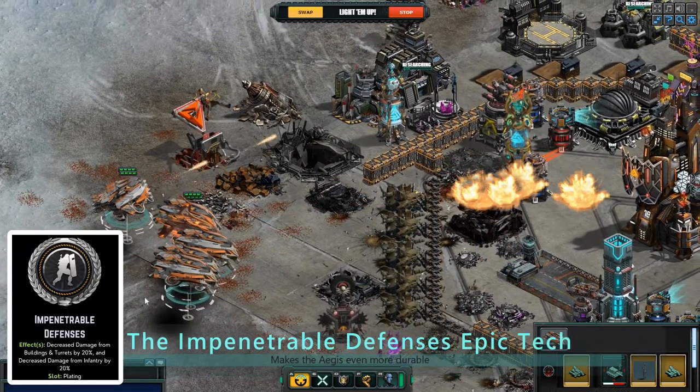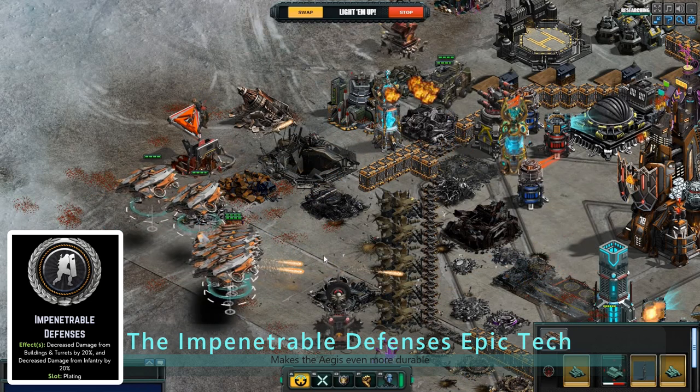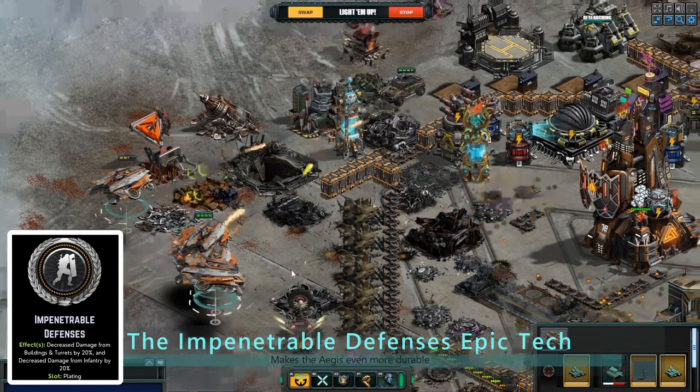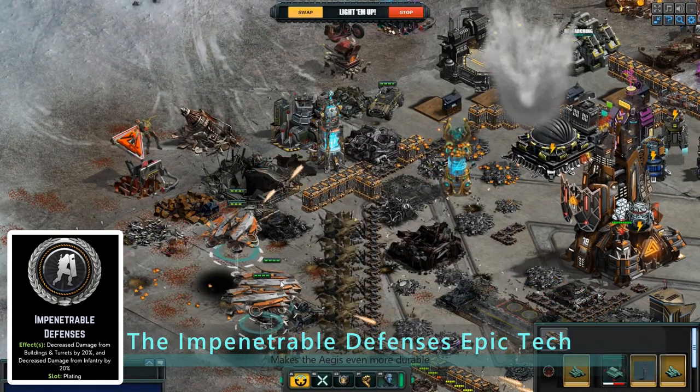The Impenetrable Defense Epic Tech grants the Aegis a 20% reduction in damage from buildings, turrets, and infantry. This makes the Aegis an even more durable opponent, able to withstand enemy attacks and remain in the fight.